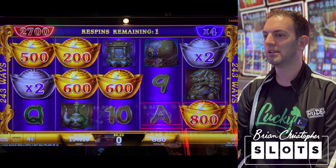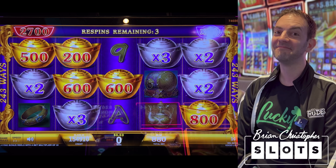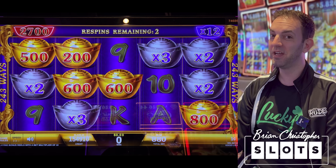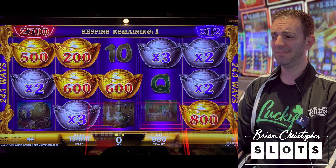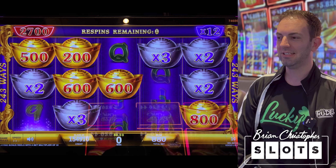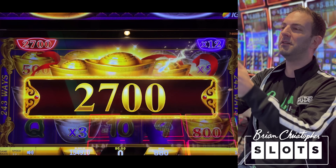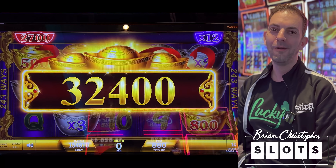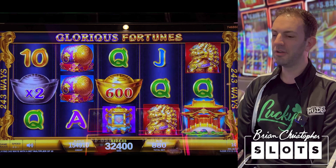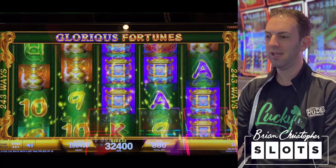So hard to get those big ones. Can it go any bigger? Last chance - wait for it. $27 times 12. Beautiful - $324. With four and a half minutes to go, we're back at $18.70. That is a nice place to be. Beautiful. And another huge, massive win. Yes baby, go.